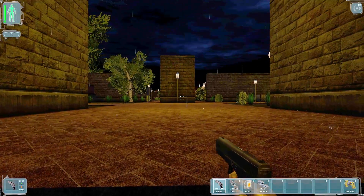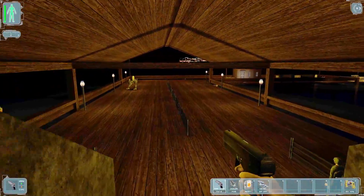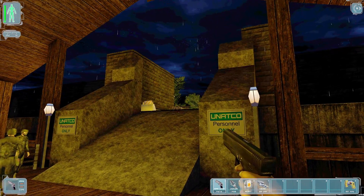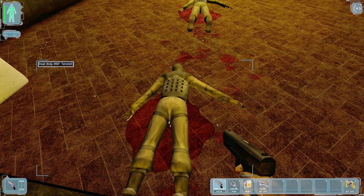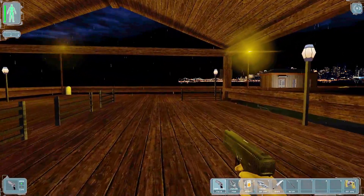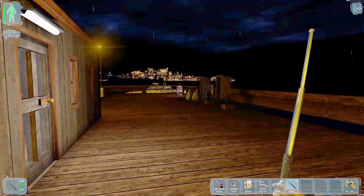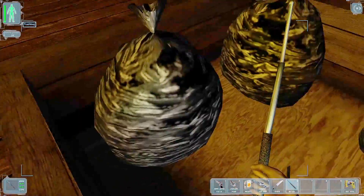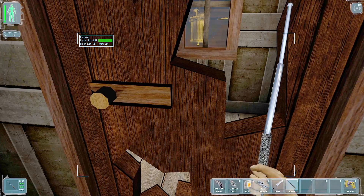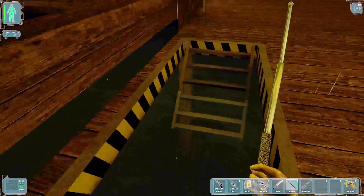Starting combat with the pistol. An NSF enemy spots me — they come this way. Both down. Picking up weapons. I fled because I knew the bots were going to take them out anyway. Quick save. Found a lockpick. The crowbar is a bit heavy and takes too much inventory space — not going to pick it up. Found a multi-tool.